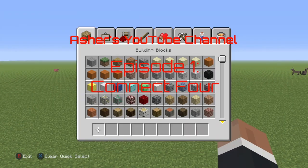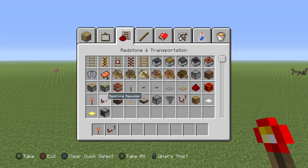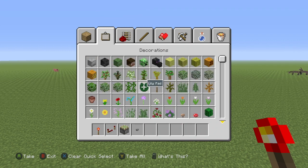Hello, I'm a new YouTuber, and I'm going to show you how to make the game Connect 4 in Minecraft. What you're going to need is redstone torches, repeaters, sticky pistons, and stone buttons.